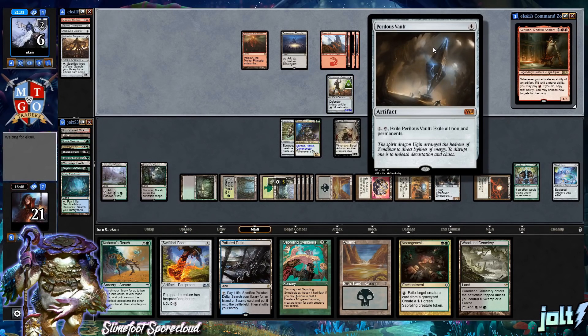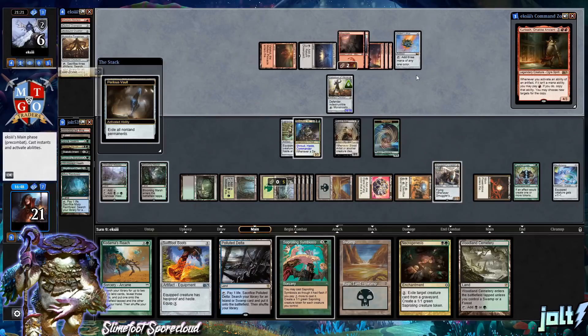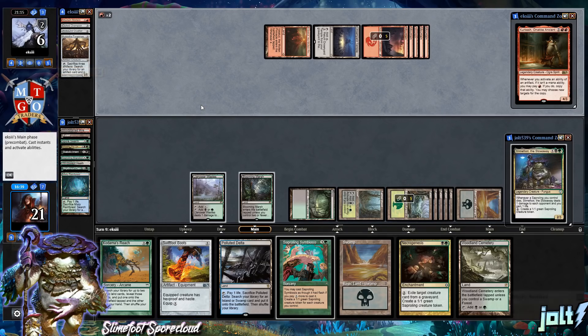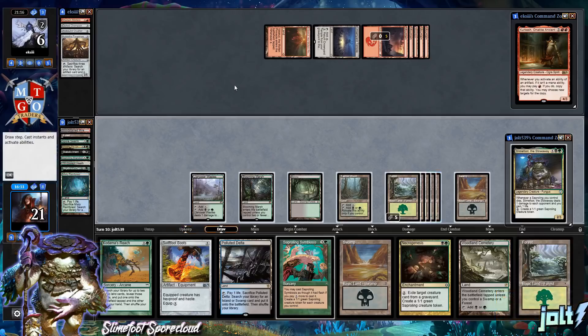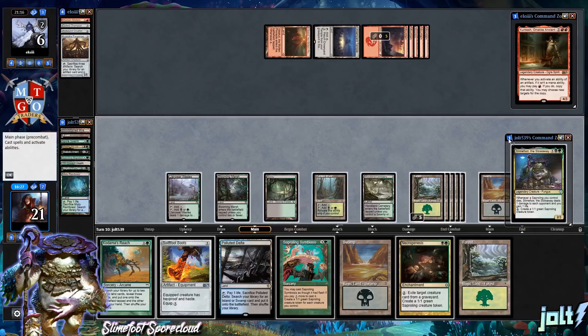With the Vault activation exiling all non-land permanents, that gets rid of a lot of our artifacts. Thankfully we've hit a lot of our land drops, so we'll be online. Let's get Slimefoot popped back up. We still have Swiftfoot Boots for protection. We also have Necrogenesis to start exiling opponent's artifact creatures from their graveyard.